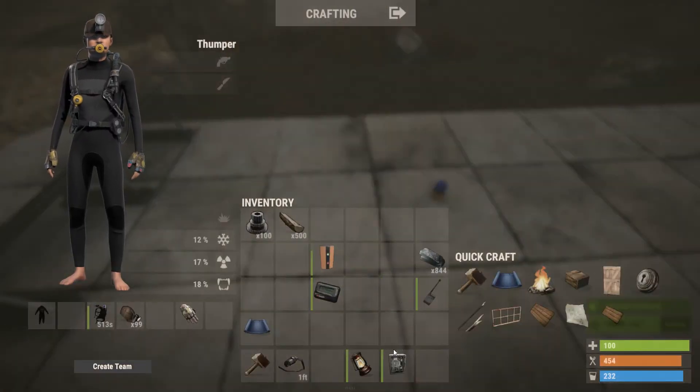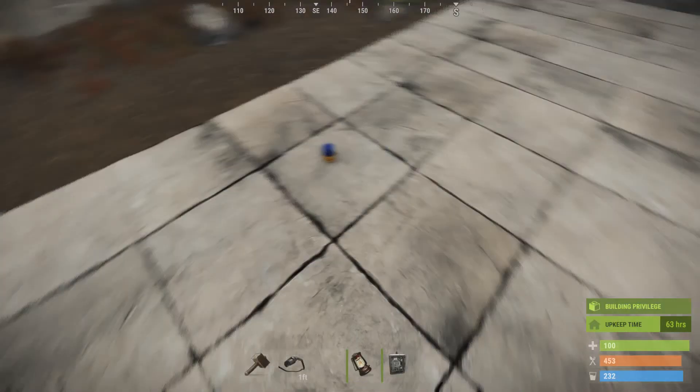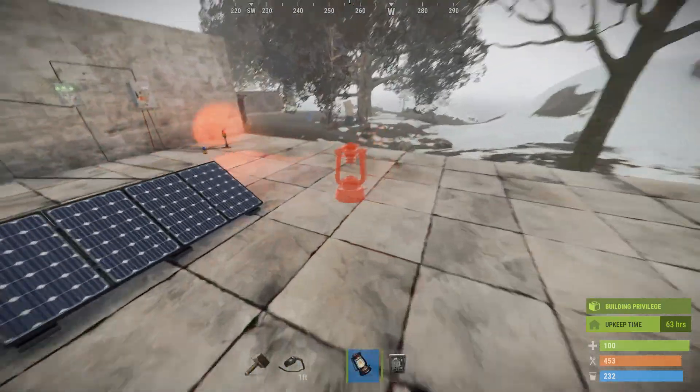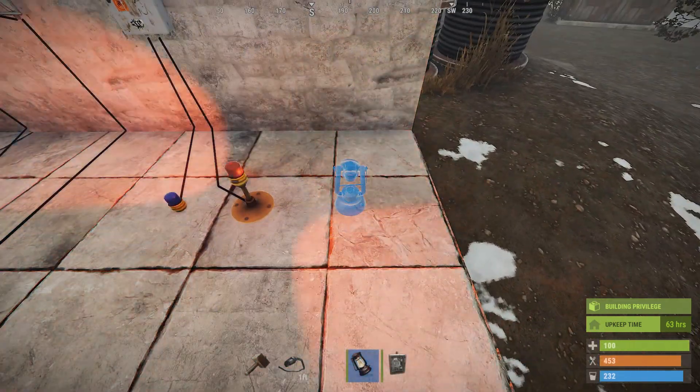Let me show you these two things: the RF broadcaster — not really verbose — and the RF receiver — not really verbose either. Neither of them has a model yet; they both look like lamps.